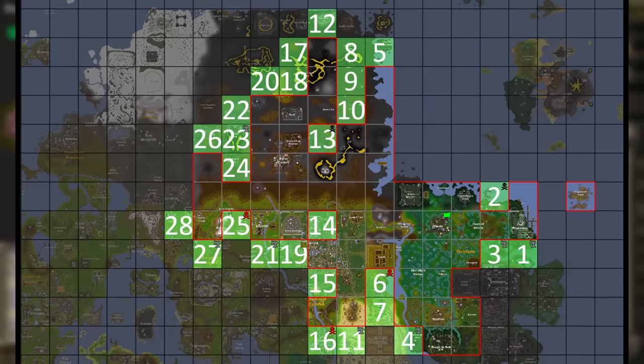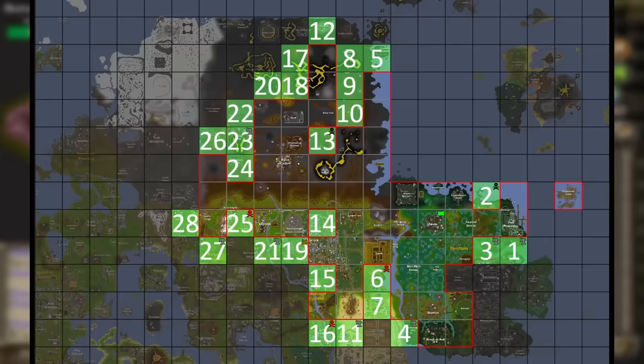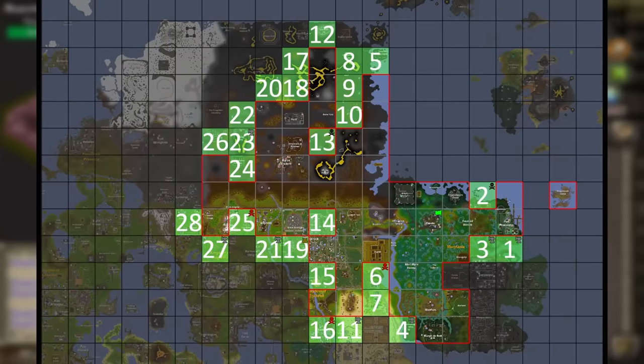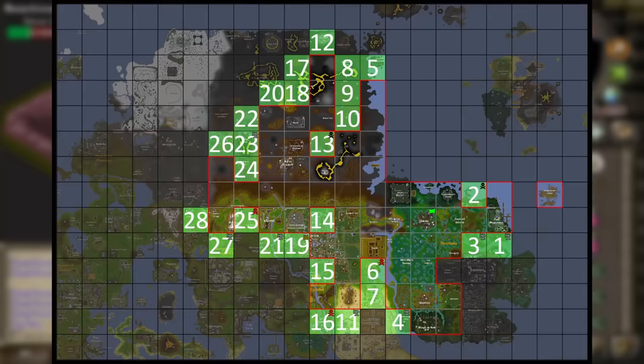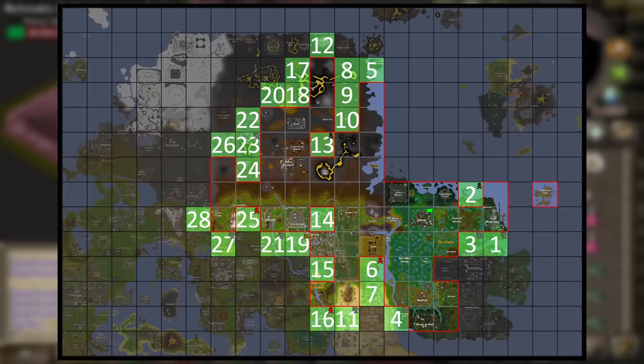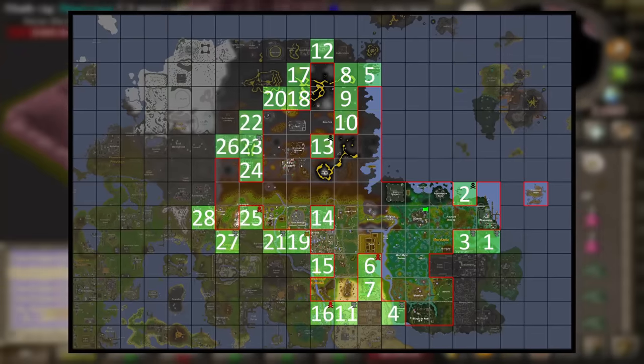This is my chunk map — well, this plus the two Soul Wars chunks far to the southwest. As you can see, there are 30 potential chunk rolls that we can roll the next time we hit that terrifying button, and there are many that I'm very scared of. Having said that, let's start with the ones that we are not.